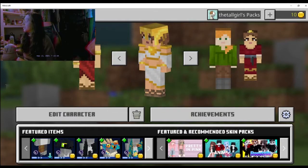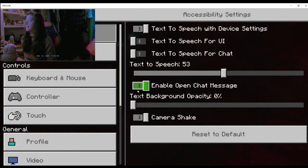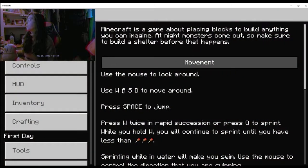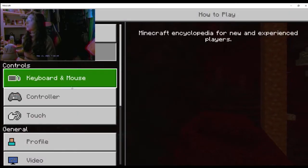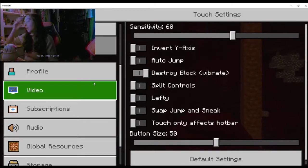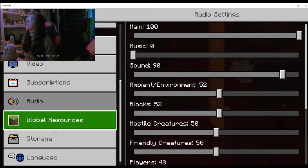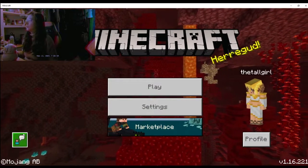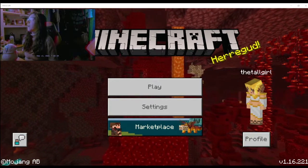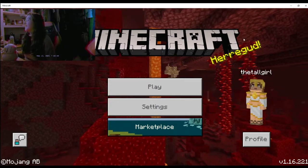Once you've decided which character and skin you want, you can check your settings to see if everything is set the way you like. It gives you a bunch of how-to-play menus — keyboard and mouse, controller, touch — so you can specify what controls you want bound to which keys. Pretty simple and easy to follow. There's also a feedback site button for Minecraft, which is not really relevant.